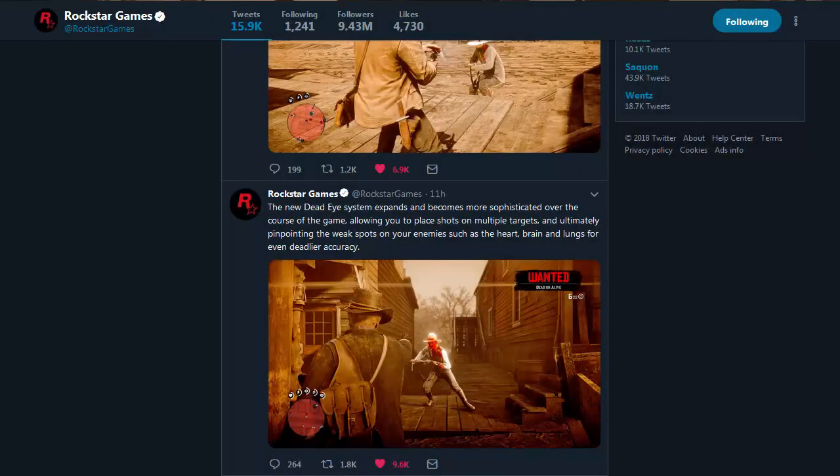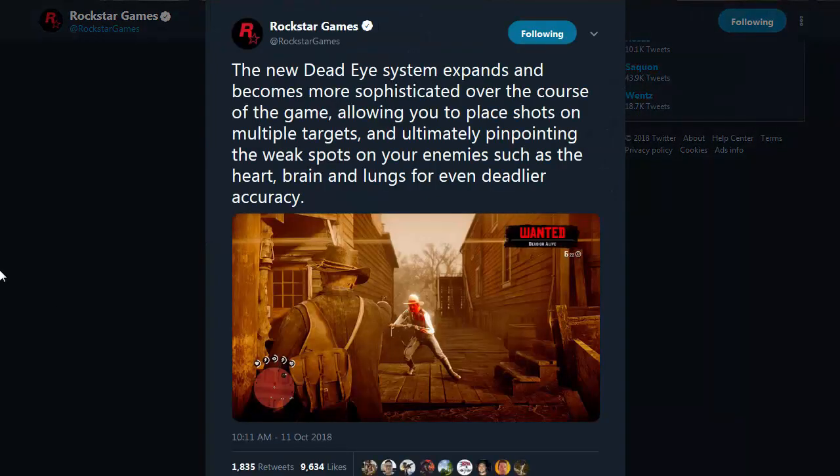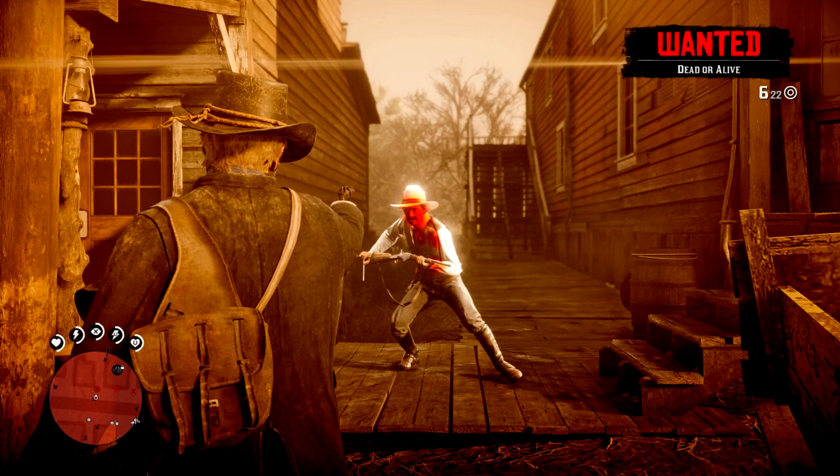More tweets from Rockstar - two new images and info regarding Dead Eye. Some of this you may already know, some may be new, but we're going to go over it anyway. The tweet posted this morning covers the new Dead Eye system, which expands and becomes more sophisticated over the course of the game, allowing you to place shots on multiple targets and ultimately pinpoint weak spots on your enemies such as heart, brain, and lungs for even deadlier accuracy. Rockstar's Twitter is linked in the description.